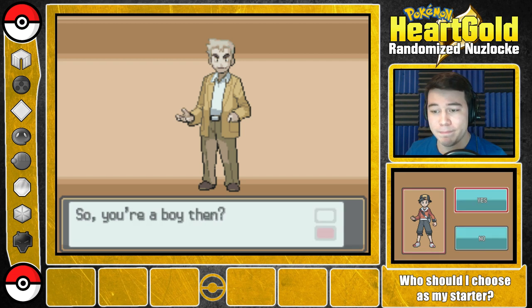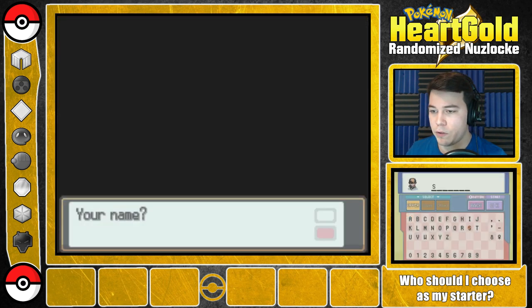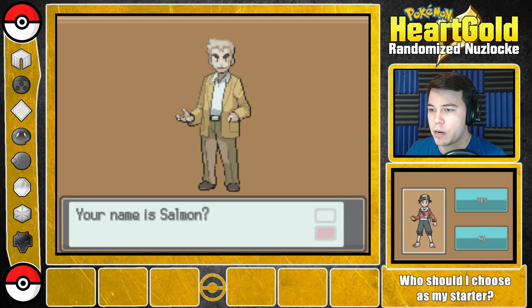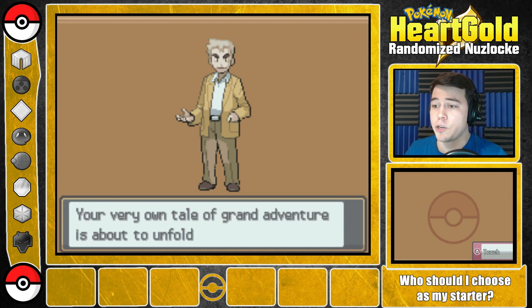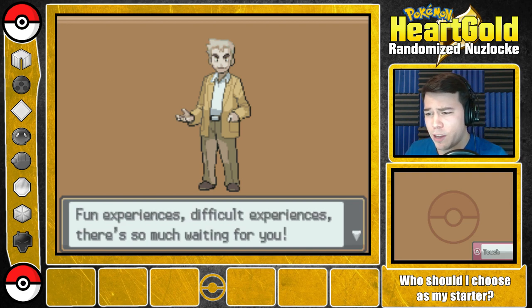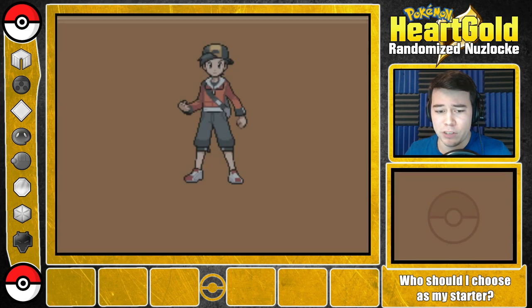Professor Oak asks for the player's name and the host enters 'Salmon' — 'That's the name we're sticking with.' The in-game Professor responds, 'Your name is Salmon?' Then: 'Salmon! Are you ready? Your very own tale of grand adventure is about to unfold. Fun experiences. Difficult experiences. There's so much waiting for you. Dreams. Adventure. Let's go to the world of Pokemon. I'll see you later.' The host quips, 'Maybe next episode — sometime soon.'